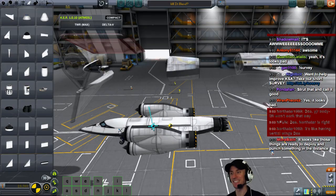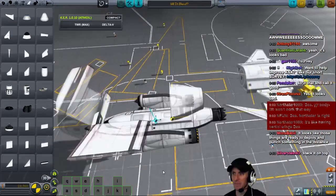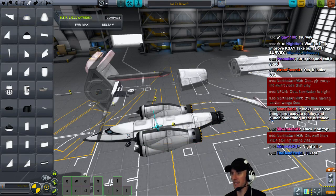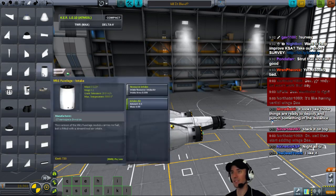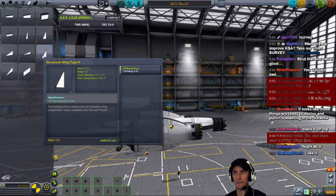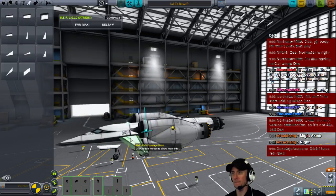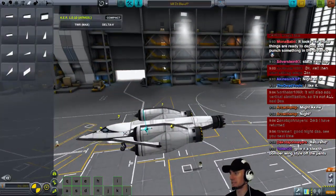I really wish there was like a skin or something. There's a lot of lift up in the front now. I wonder if there's anything we can do to make this look awesome — it looks like they're ready to deploy and punch something in the distance. I understand we're going to lose lift like this, but I also want to make a space plane that is not the same old space plane that's always been made 1,800 times. When we're totally empty with no wings, let's just do this — toss all this stuff.